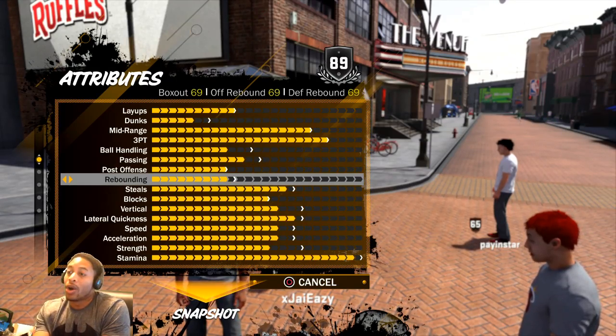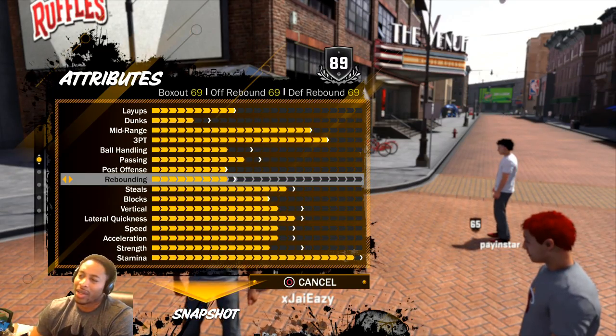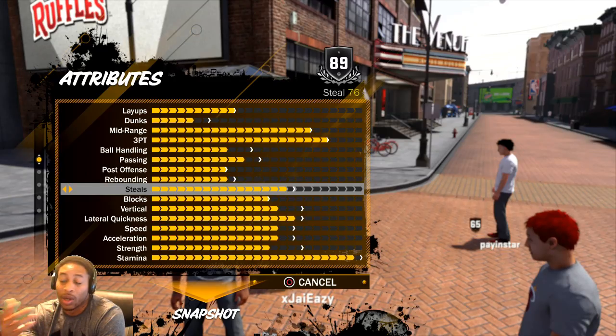Rebounding is almost maxed out. If I can get rebounding up to 70, I think it's going to help me a lot. I don't reach at all, so my steals are probably going to stay at 76, maybe go to 80 or 78 — it is what it is. I don't reach.